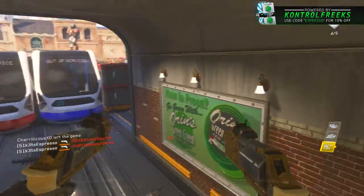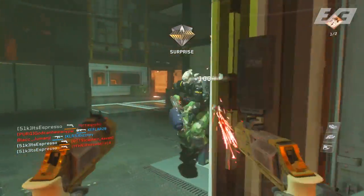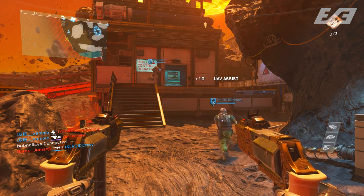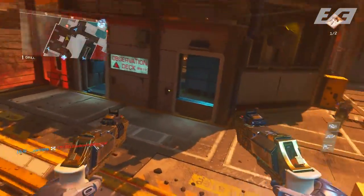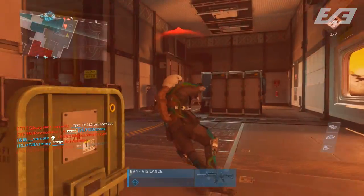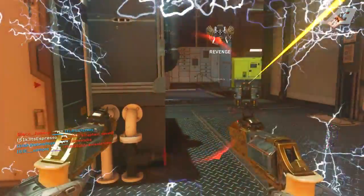I would heavily recommend against playing core for this. The Hailstorm isn't great for damage in core, and with akimbo the hipfire spread is large — unless you're point blank and landing two bursts from each weapon, you probably won't get the kill. Hardcore is the way to go. It's kill-based, no streaks to chain together, just play a few games and you'll be done. I did it in about four or five games of hardcore TDM, taking roughly one to two hours at most.